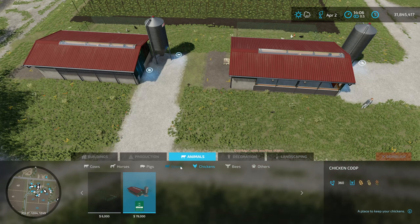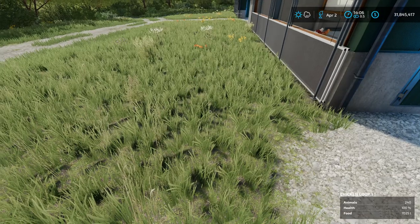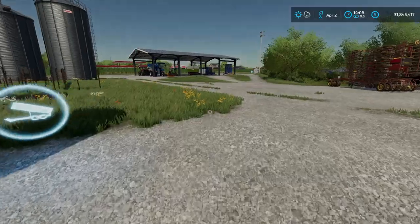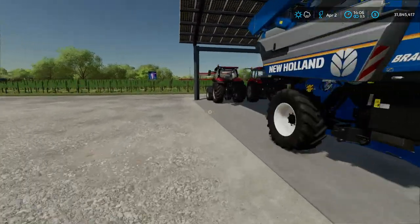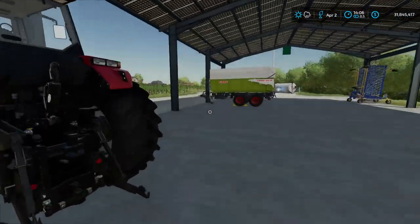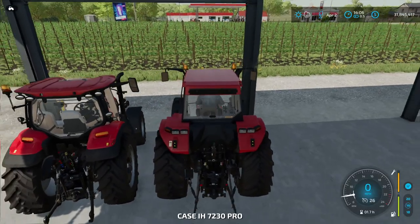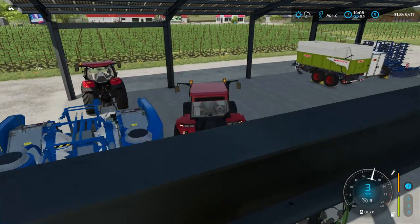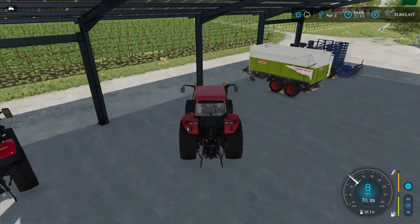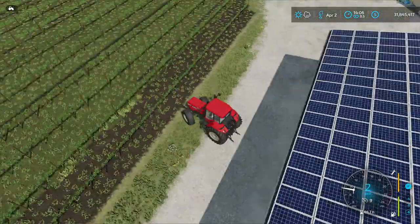This is the same for all animals — highlight the pen and it will show you their feed. Sheep, for example, will eat either hay or grass. Chickens don't go through a lot of feed, but it is worth topping them up every once in a while. I'll quickly show you how to fill up your chicken coop with feed.